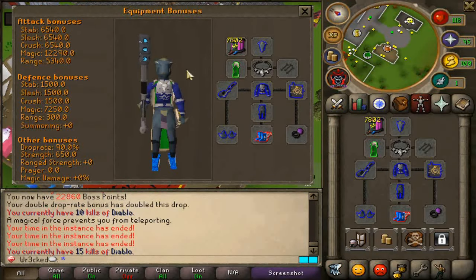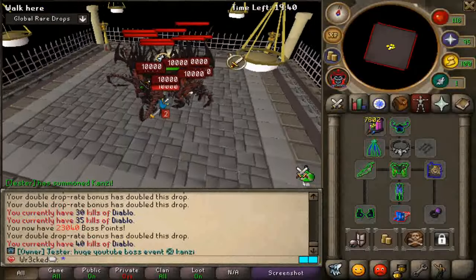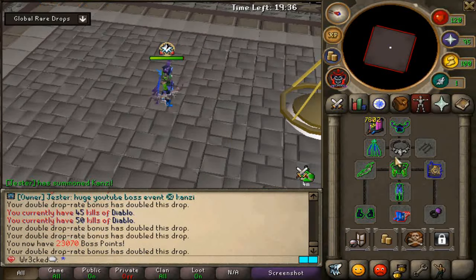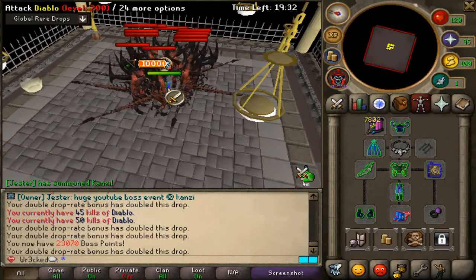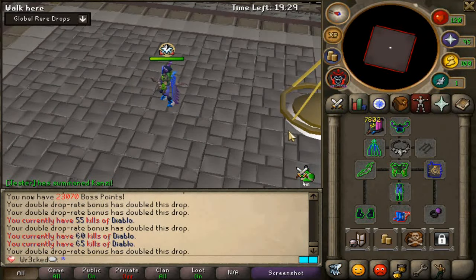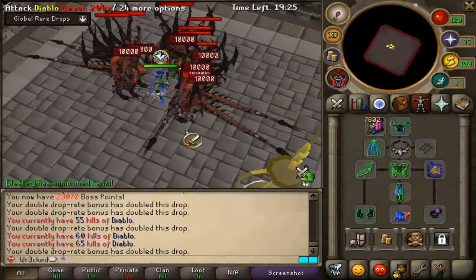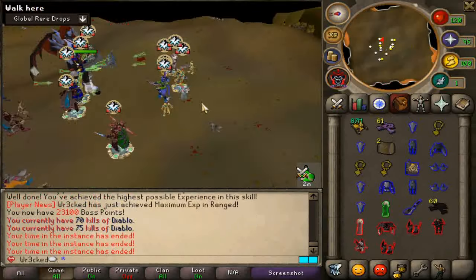We'll probably hold off until we get better gear to do Diablo — it's taking a bit for each one. It's a ton of kills without any pets so far. We got a nice little setup though guys, so we can actually start clapping these out now. This is perfect! Now we're clapping God Diablos like nothing — this is going to be perfect. Should help out a lot with our series. Not too mad about the pet drops because now we've got a setup for higher-end bosses.